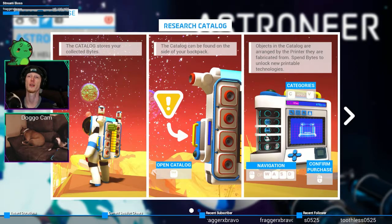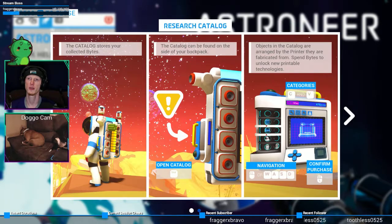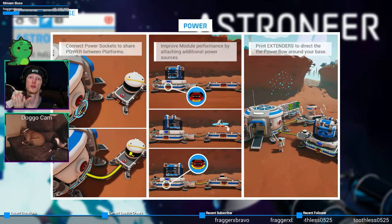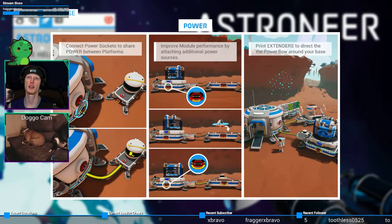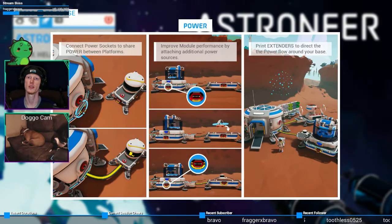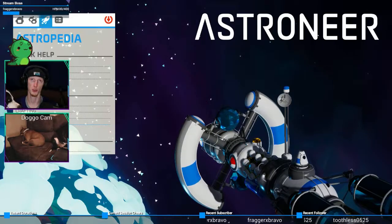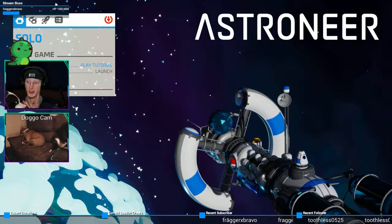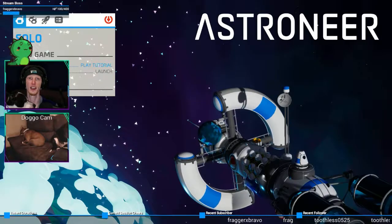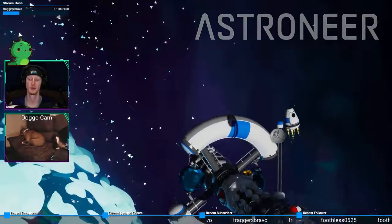Objects in the catalog are arranged by the printer they are fabricated from. Spend bytes to unlock new printable technologies. Mouse to confirm purchase. Power — connect power sockets to share power between platforms, improve module performance by attaching additional power sources. Print extenders to direct the power flow around your base. All right, well those are the tutorials. It's quiet — it's 2 AM, yeah I got you, just hanging out doing whatever. There is a play tutorial option — all right, nice.